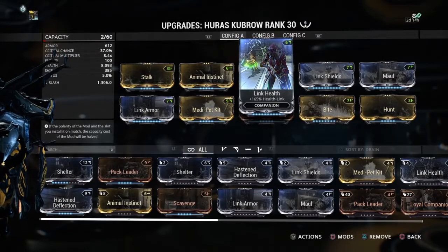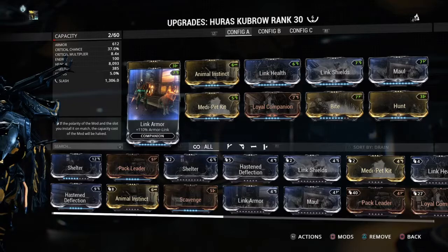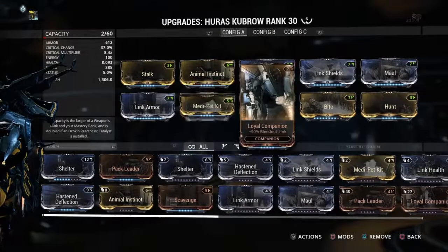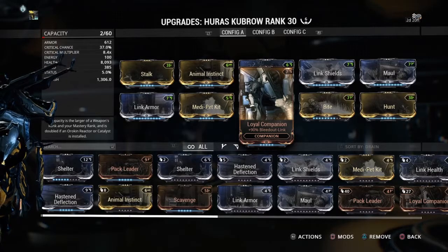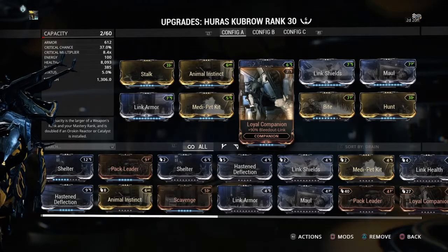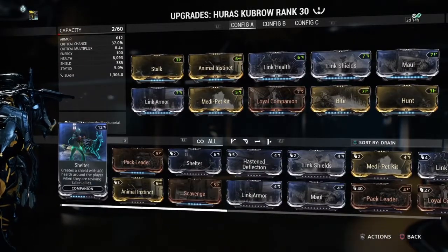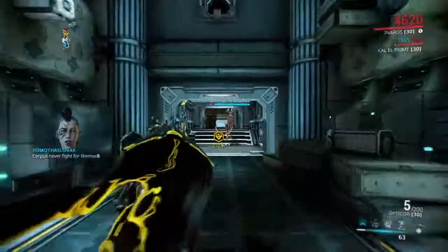The other mod you want on your Kubrow, since you're playing Inaros, is Link Health, and the next one is Link Armor. Just in case your Kubrow goes down, you want to lower your companion to give you extra time to revive it if needed. This setup works for me flawlessly every time with very few errors.